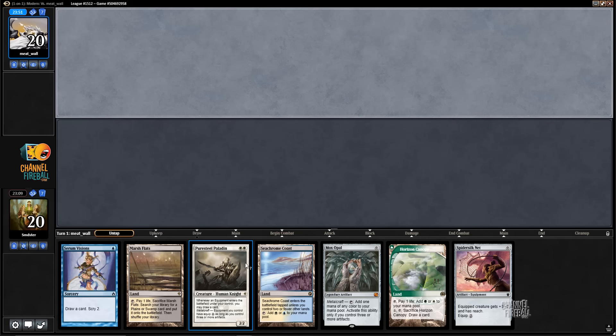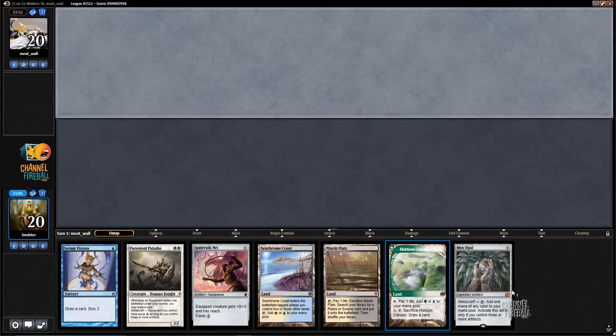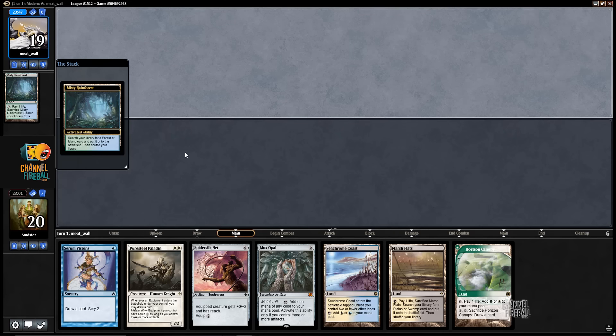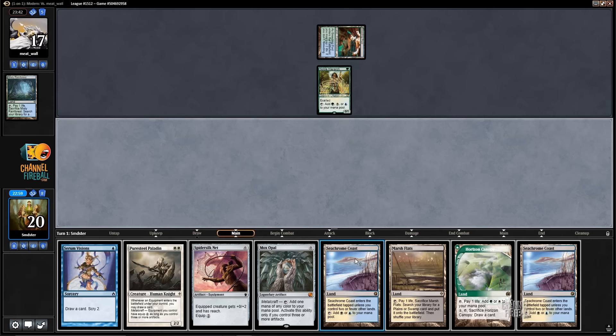Alright, here we are for game two. We're on the draw. I think this is also a keep. Oh yeah, I'm close — that's not great. How is it not great? Well, we have three lands, that's one land too many. I would not mulligan this for another seven — yeah, you're probably right. I mean it's a good hand, don't get me wrong.